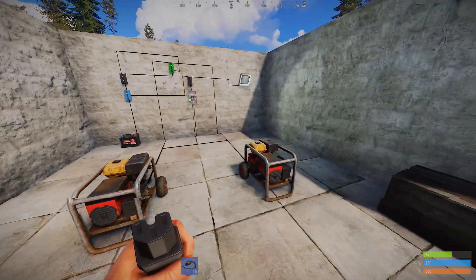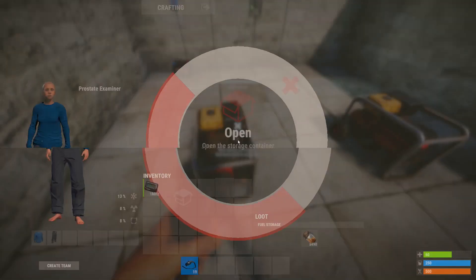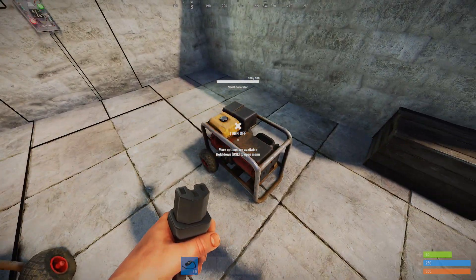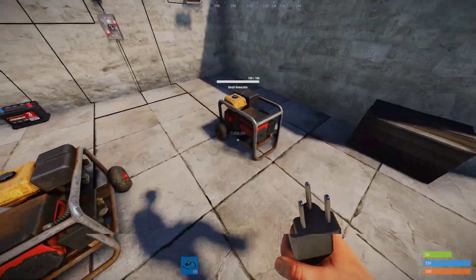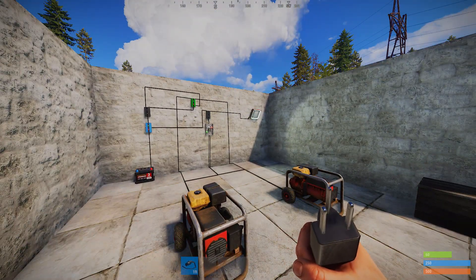This is my system that lets you switch between two generators if this one were to perhaps run out of fuel. So say this all got taken out, it would turn off, and the other generator would turn on, and vice versa. It just switches between them like that almost instantly. So if you're using this for a trap base, then you're basically going to have no downtime.